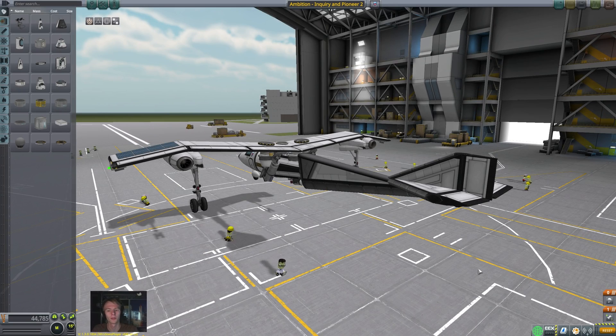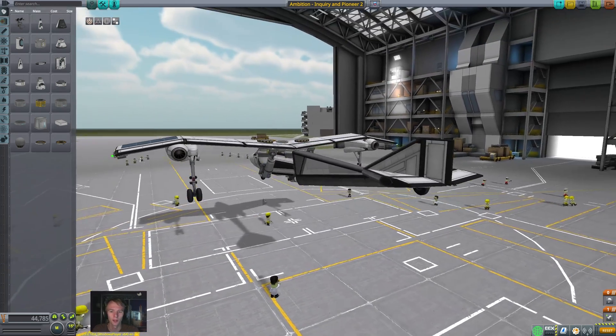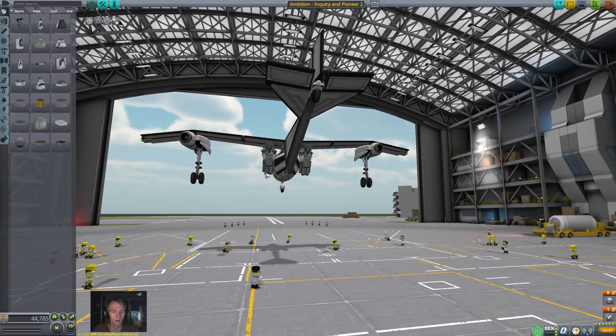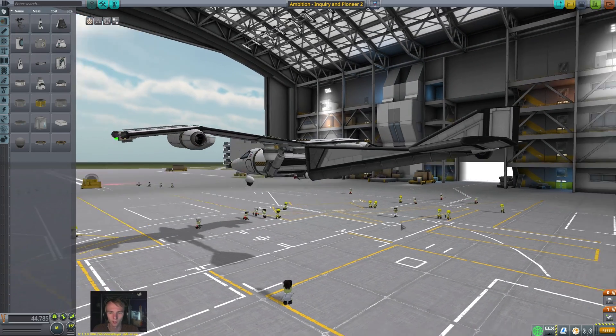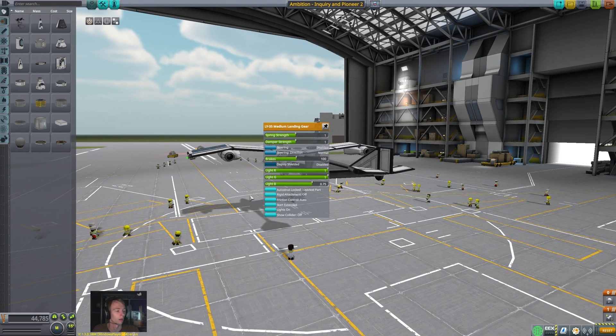Another thing that can help out with wheels is having them as far away from the middle of your craft as is reasonably possible. With this little assessment plane, I ended up moving the wheels from the small one in the middle to way out on the wing. When they're folded up in flight they look pretty nice — they're just stowed — and it makes this thing able to land a lot more stably.